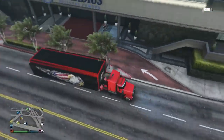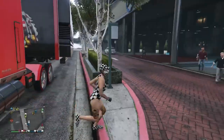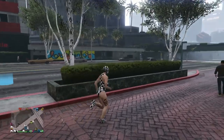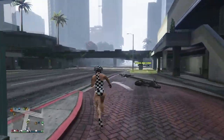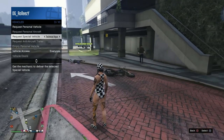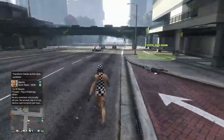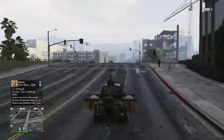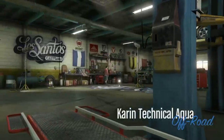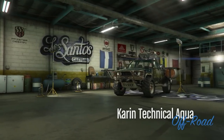So once I've done that, I can go ahead and call up my MOC. My MOC has an RH8 stored inside of it and I have it parked right outside because we're going to be doing the no custom plates version. At this moment, style is still grayed out. What you need to do now is go to your special vehicle menu and request one of your special vehicles — the Wastelander or the Technical Aqua, which is actually what I'm using. Don't worry, you won't see the personal vehicle icon on the map — you have to look for it, but it will spawn.